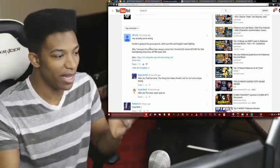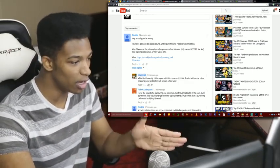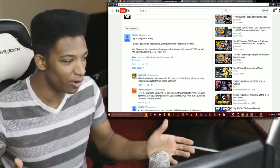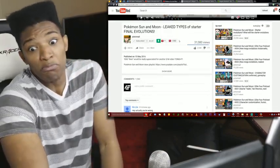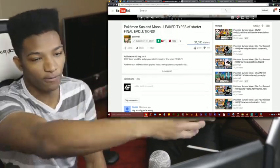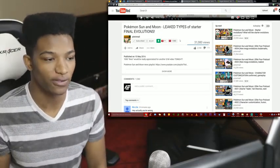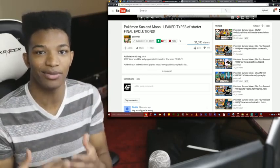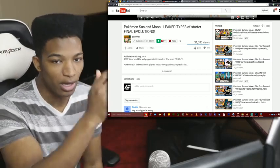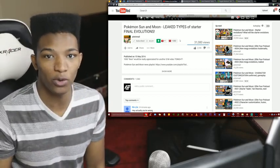So with all this information, it's kind of in debate now. P.Winall himself says he 100% agrees with that comment — that Rowlett will evolve into grass/ground and Litten will remain a fire type. So the conclusion changed: Rowlett goes grass/flying all the way through, Litten the kitten is going to be a fire/ground from the information found through inspect element on the official Japanese Sun and Moon starter page, and Popplio is going to be water/fighting.